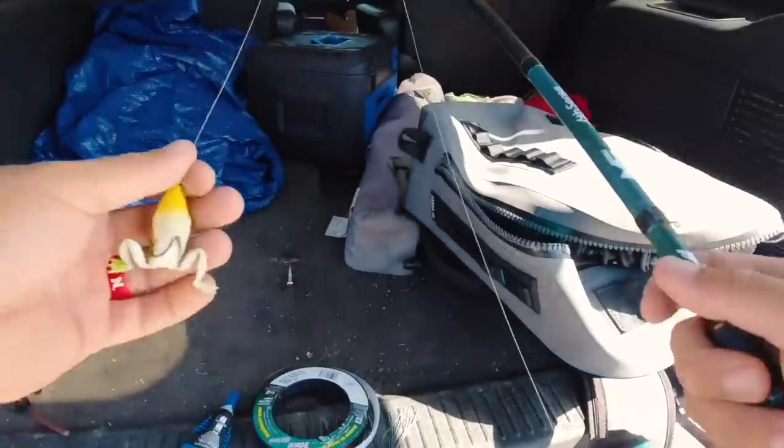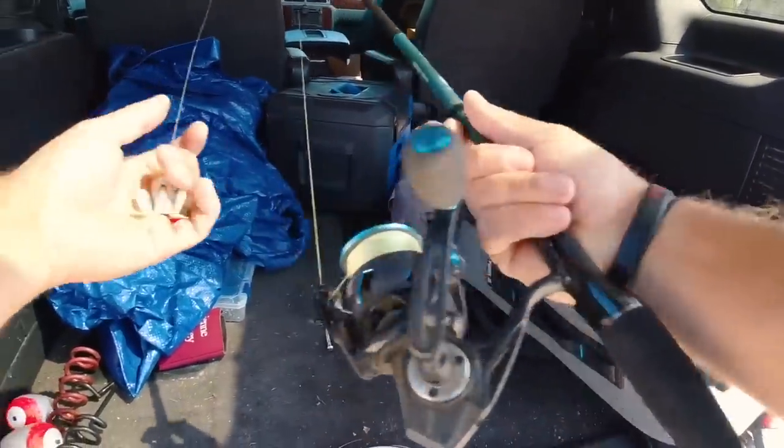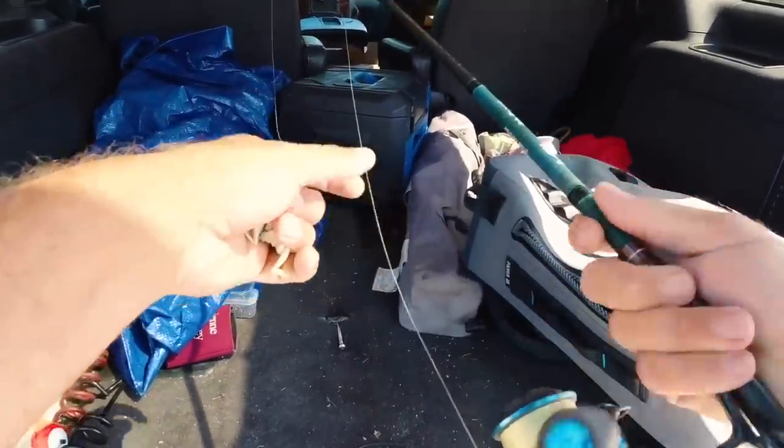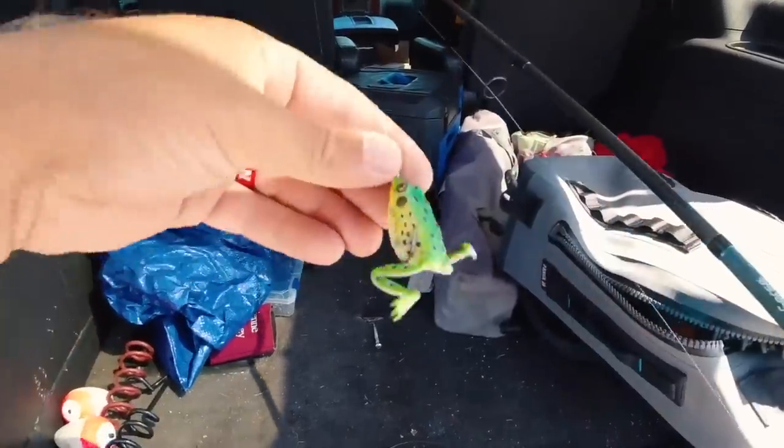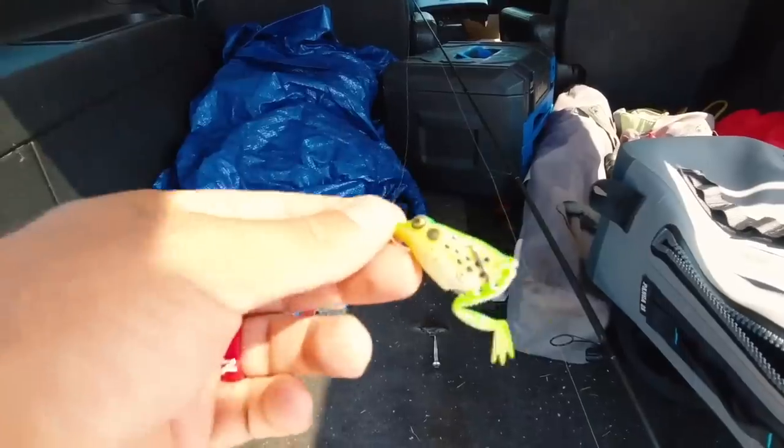Okay guys, I got my small frog, my itty bitty tiny frog tied on. Let's head to the creek and catch the fish. All right, just got to our first spot. That's all I brought — one rod. It's got braid, I think this is 15 pound braid. Go with the spinning rod because this thing weighs like an eighth of an ounce. It's ultra ultra light.